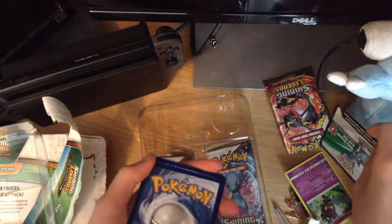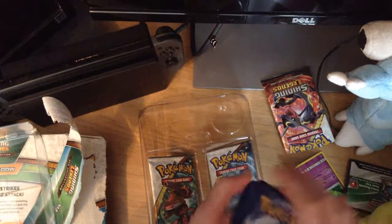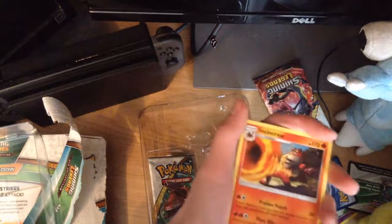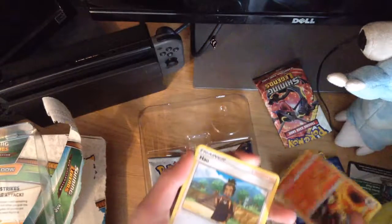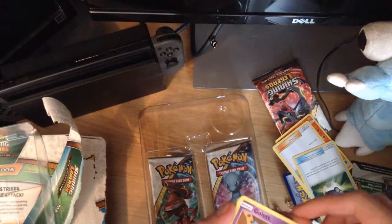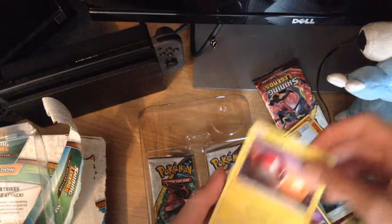If you want to use the online code for the TCG — one, two, three. And then I'm pretty sure there's an Energy or something. Yep, Fire Energy. Andrew, chuck that to the side. Incineroar, nice. Golett — speaking of a big rock.